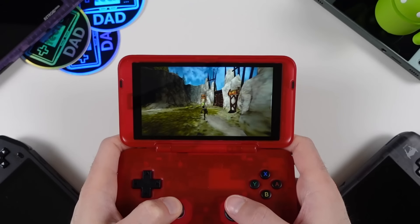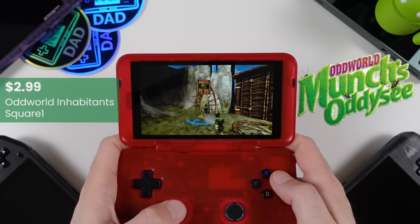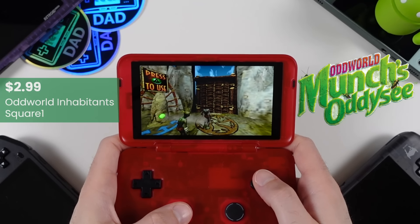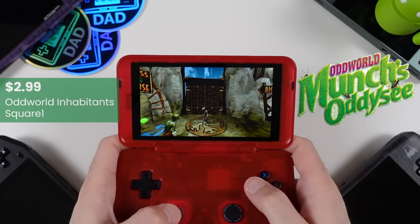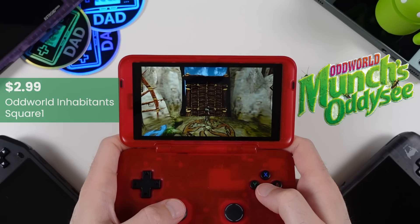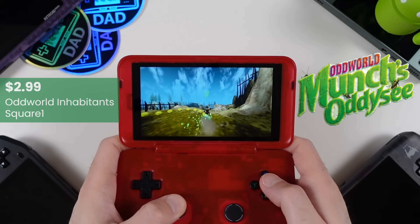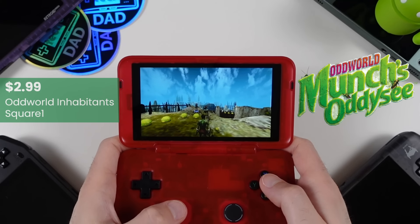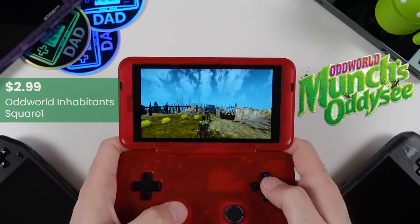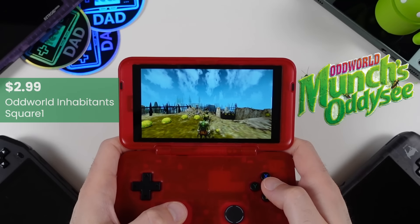I bet many of my viewers' first experience with Oddworld Munch's Odyssey was way back on the original Xbox in 2001, where it was actually a fairly high profile launch game for the console. The Oddworld franchise was originally quite big on PlayStation, and Munch's Odyssey was originally planned for the PlayStation 2 but ended up becoming an exclusive title for the Xbox. Nowadays Munch's Odyssey is available on multiple platforms including this native Android release. It was the first time the Oddworld series went to 3D, introducing new gameplay elements. The game can at times show its age, but it's a classic worth playing, especially for fans of the franchise. It's only $2.99 on the Play Store.